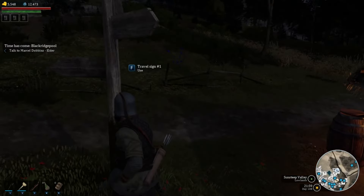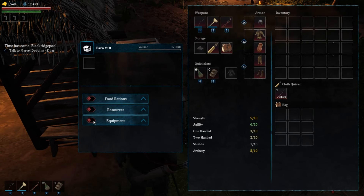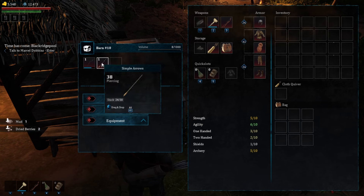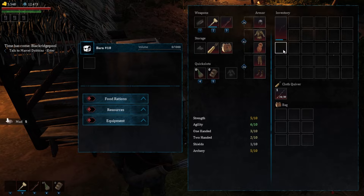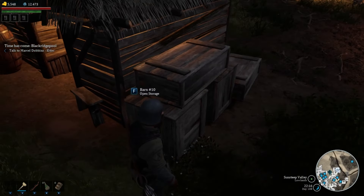I like putting a chest next to the travel sign in my base with permissions turned off. Essentially what happens is you can deposit your gear or whatever you collected from your journey, and if they have nothing else to do or they're set to deliver, they'll grab the items from this chest and put them where they're supposed to go throughout your base. This way you don't have to run to each individual chest and place items there — someone in your base will do that for you.